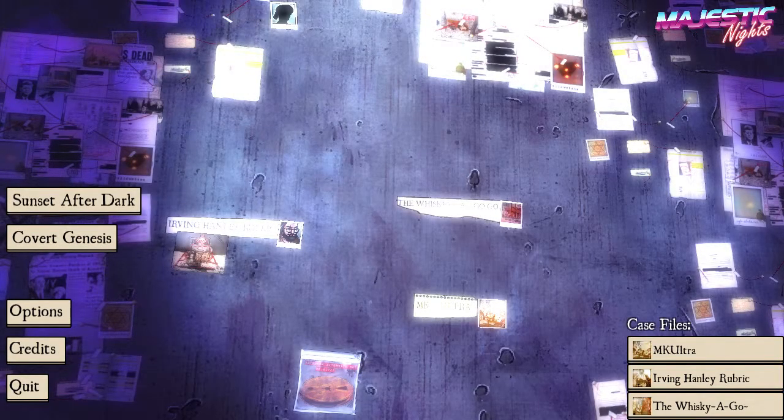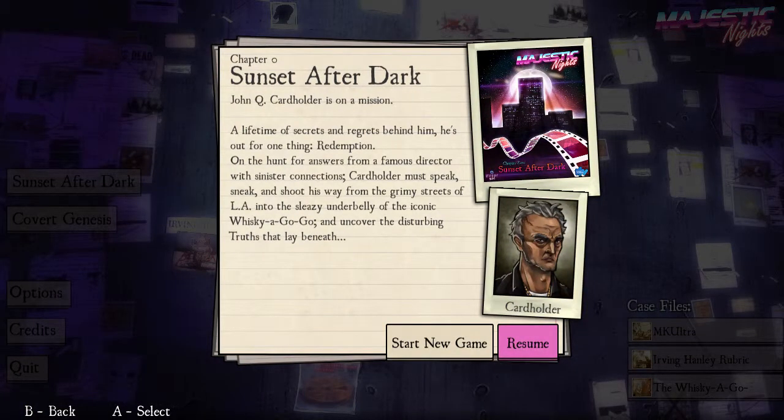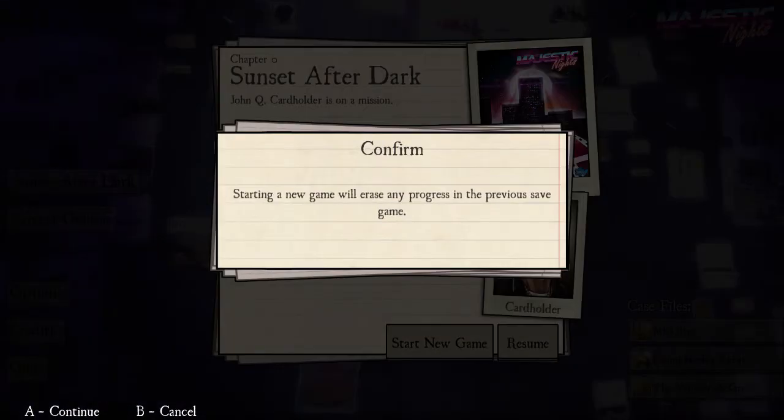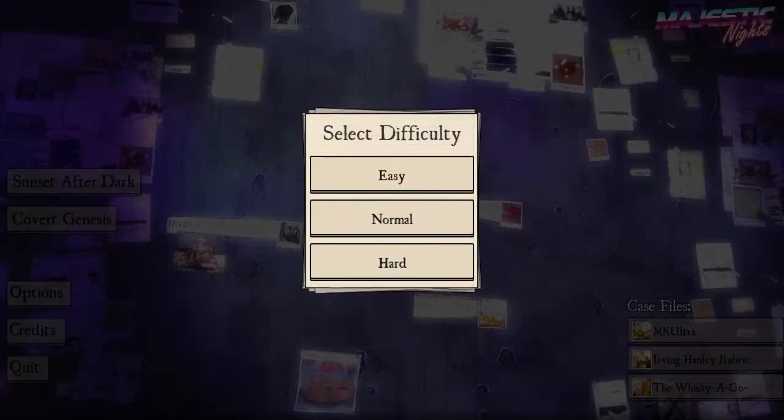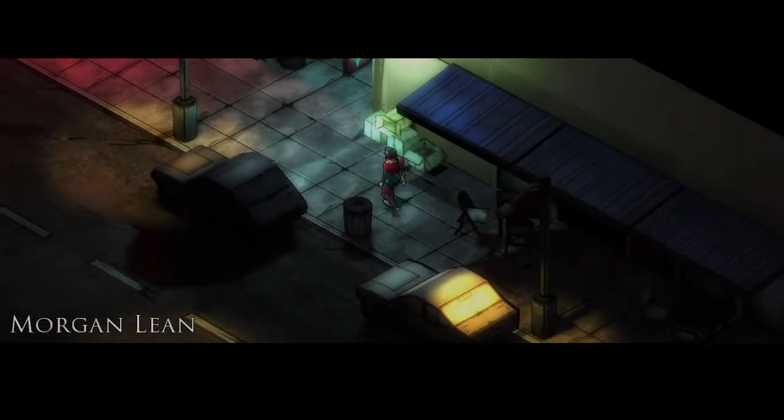This is Majestic Nights. It's a game I got in a bundle a few months ago — it certainly wasn't the game I was after the bundle for. I'll start a new game and overwrite my previous progress; I've not really gone very far, about three scenes in. We'll go for easy. I got it in a bundle and when it was in the bundle it was a Windows-only game.